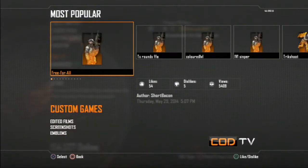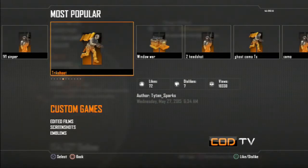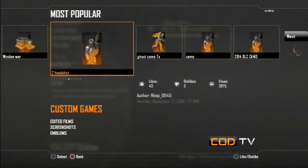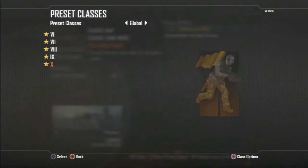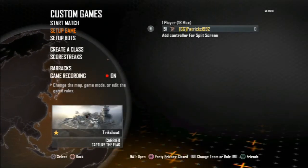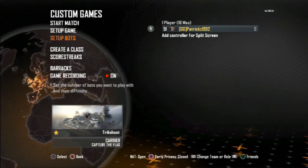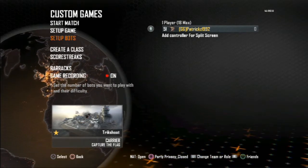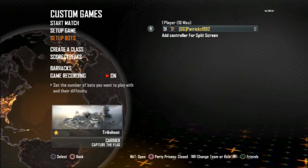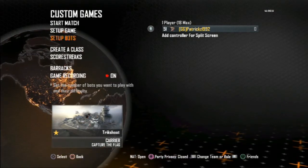There's Free for All, One v One Sniper, and Trick Shot right there. There are more trick shot lobbies but that one is the most liked. That's all you gotta do — follow those steps and that's how you practice trick shotting. Thanks for watching, stay tuned for more videos — peace.